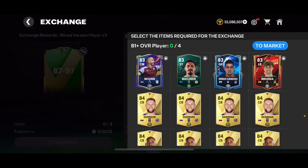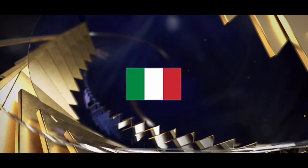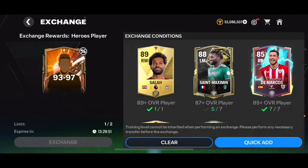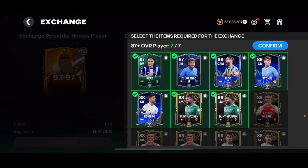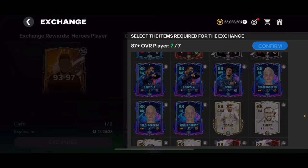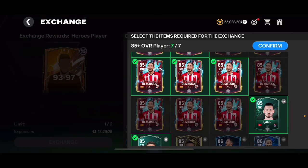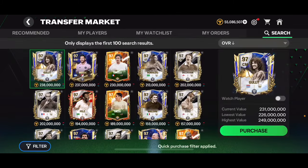I'll open this pack too and then do the 93-to-97 overall Heroes player pack guaranteed. Opening the 87-to-97 pack: we got a Team of the Year card — an Italian left back — decent start, but then Demarco 90 overall, 87, and 87. That was a bad pack overall. For the 93-to-97 overall exchange, I'm filling it with untradable cards — 88 overalls, 85s, 84s — and putting in Kamaras and N-series untradable cards to complete it.